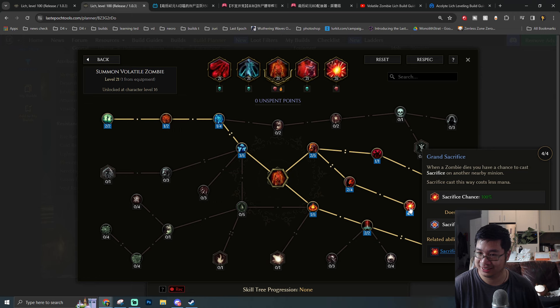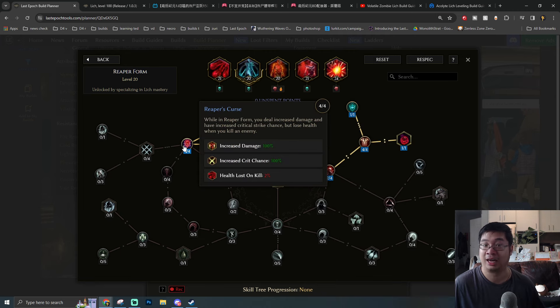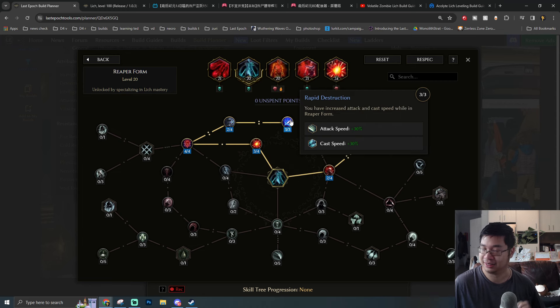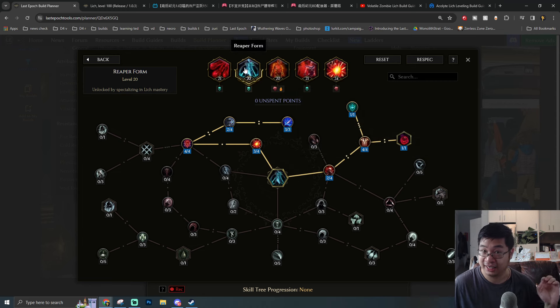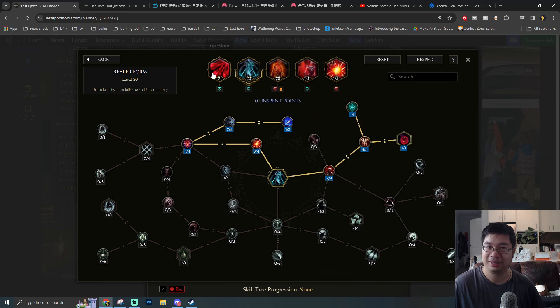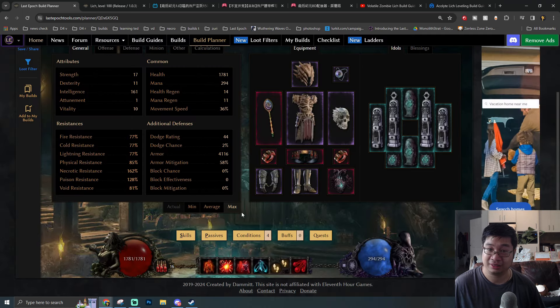Because we also have a chance to auto-cast Sacrifice, sometimes during a fight you don't even have to cast it manually — the zombies will automatically sacrifice themselves at 100% chance with reduced mana cost. The build has incredible survivability using Rapier Form: it's super survivable, revives you upon reaching zero HP, and provides tons of damage boost, attack speed, critical strike, and increased casting speed.